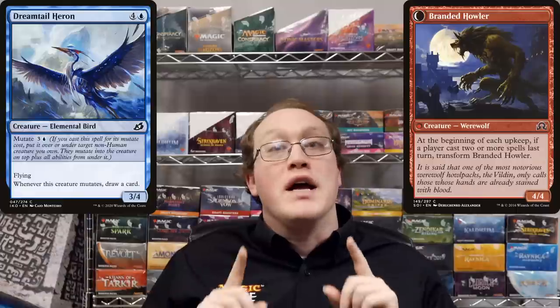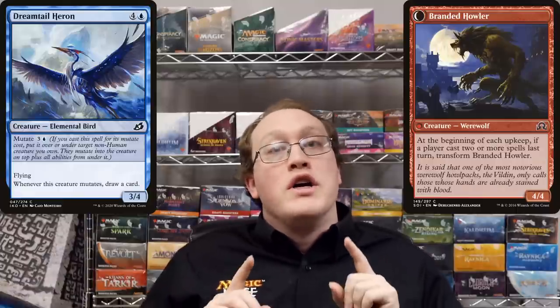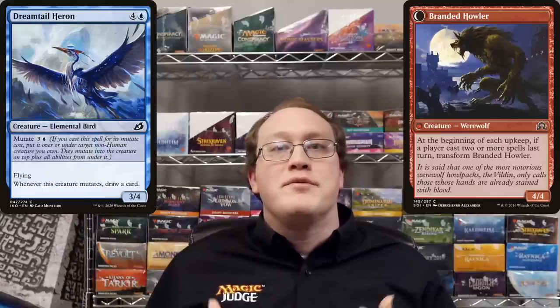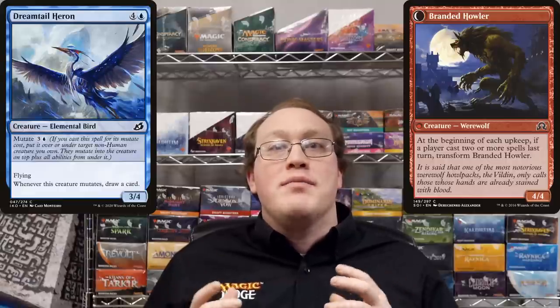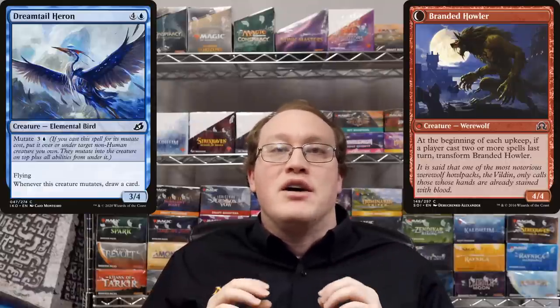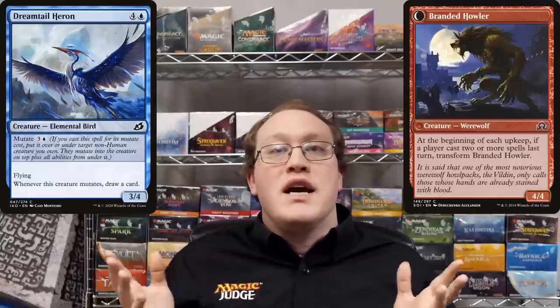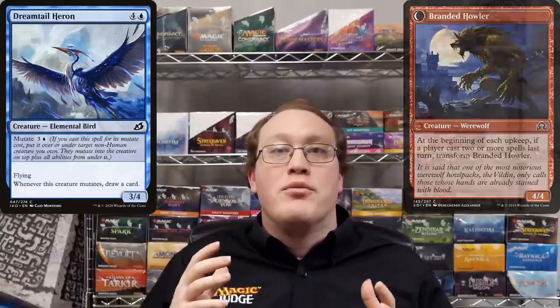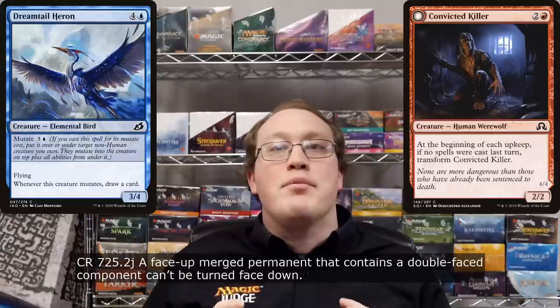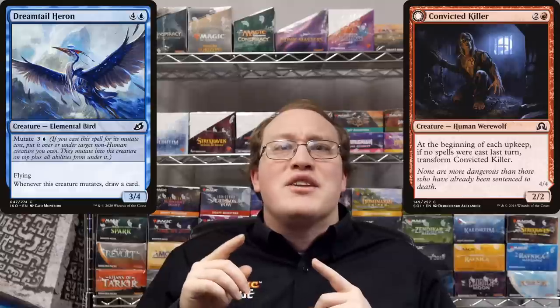Remember, it is not possible for a modal double-faced card to transform — only transforming double-faced cards will change from front-face to back-face or vice versa. Also, the only time the game cares about whether any component of a prospective merged permanent is a human is when the mutating creature spell's target is being evaluated for legality. Once merged together, the game doesn't care if one or more of the components gain the human subtype — that won't cause the permanent to demerge. Finally, if any of the components of a face-up merged permanent are double-faced cards, then that permanent cannot be turned face-down — and by face-down I mean as in the morph mechanic.